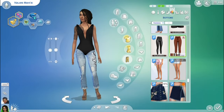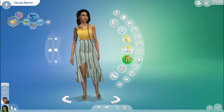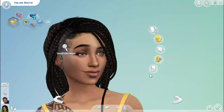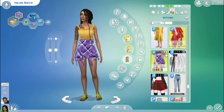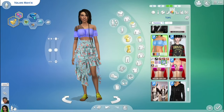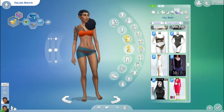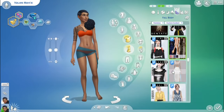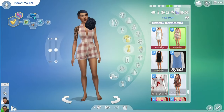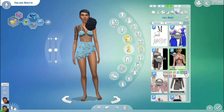I checked out the tattoos too and there were barely any. Island Living would be where tattoos should be more important. For the vampire pack, they put so many eyeshadow options that nobody uses, but for island face paint they only put one thing. Like, if you were gonna go all out on themed makeup for any pack, Island Living should have been that pack — not vampire. Do you use those vampire eyeshadow shades? Let me know in the comments.